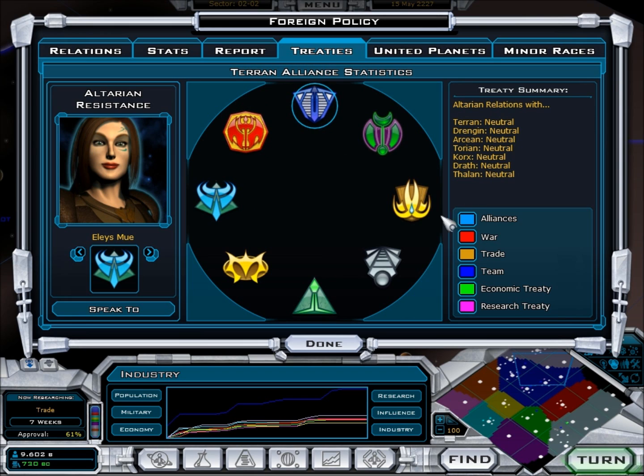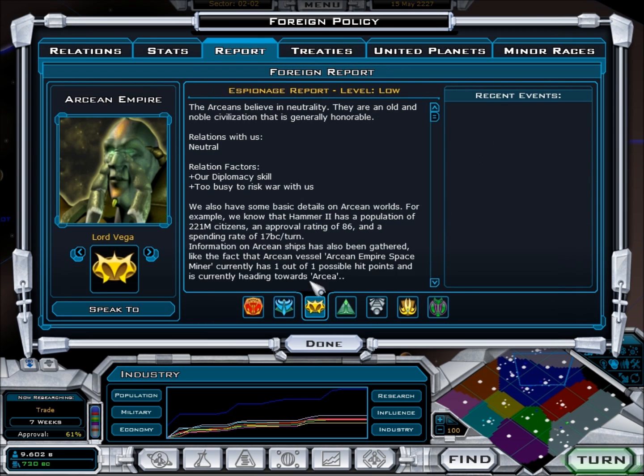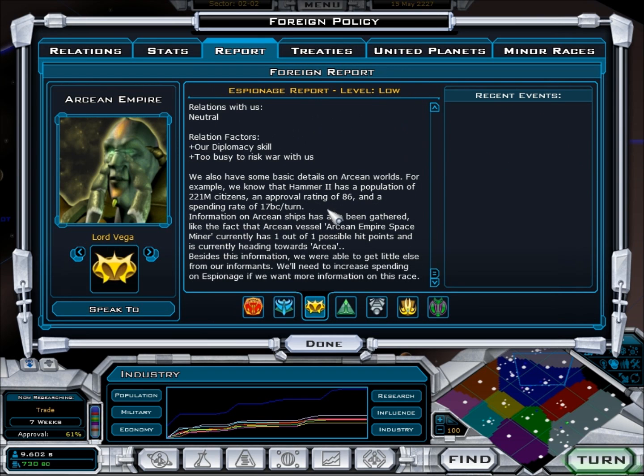It will show by these little lines that will eventually show up and cover this entire screen. Reports — because we have a low level, we can now see some basic details. For example, we know that Hammer 2, which is their second planet, has a population of 221 million citizens, an approval rating of 86, and a spending rate of 17 billion credits a turn. So they're actually losing money on that planet. Space Miners are very delicate — if you go to war, they get destroyed.